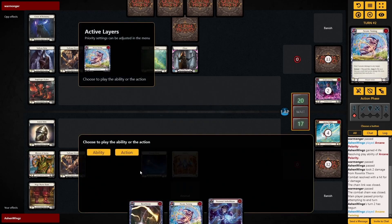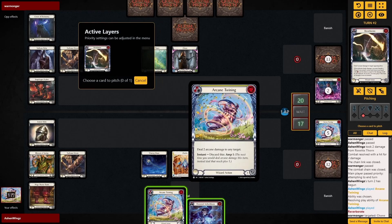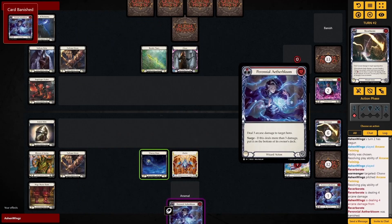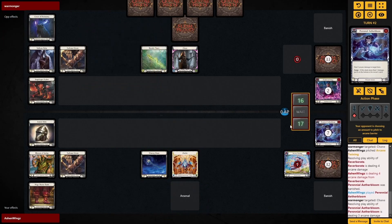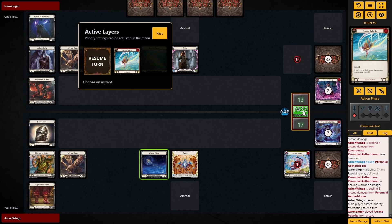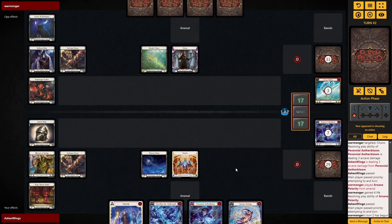Chain now has no Shackles, which means they won't have such wide Chain links, but they're still going to have very powerful turns. We discarded to amp so we could play Reverberate. Reverberate did hit because Chain doesn't like to block, and now we're going to play Perennial Aether Bloom for free — that's three additional damage. No Surge, so nothing else to do there. Then they play their Arcane Polarity, which gains them back all the life I just dealt. We're in an interesting stalemate. Rosetta Thorn is certainly going to pose a problem because I only have Arcane Barrier 1 instead of Arcane Barrier 2.